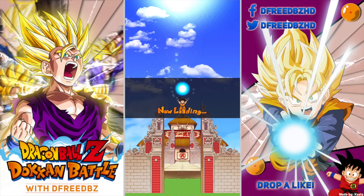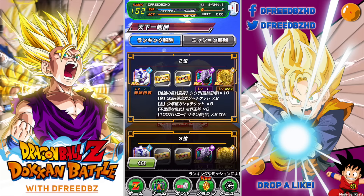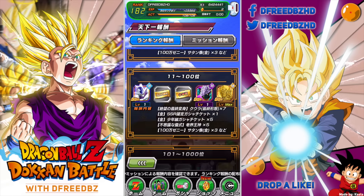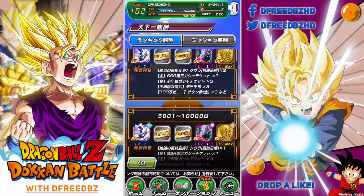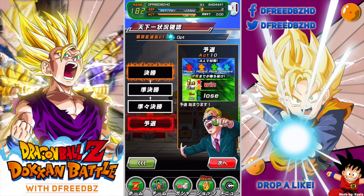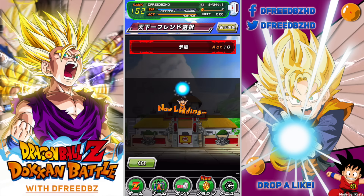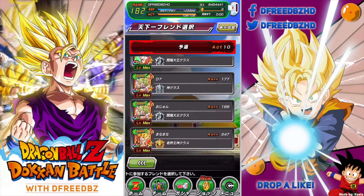For today's video we're going to knock out one of the tournament videos. This is the 12th tournament and the prize this time is a Cooler card. I glanced over it when he was coming out but didn't get a chance to look into it again. I'll actually pull it up myself — I'm pretty sure he weakens Strength units and powers up Agility units with his passive.